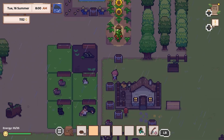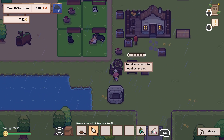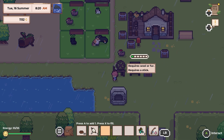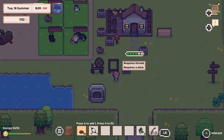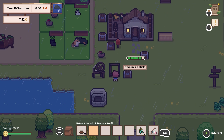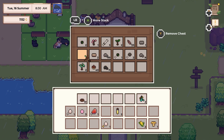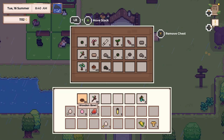Now here's a good thing. It would seem that some stuff is ready here. Let's put this here, and then this requires... a stick. Is that all I need? There it is. Okay.